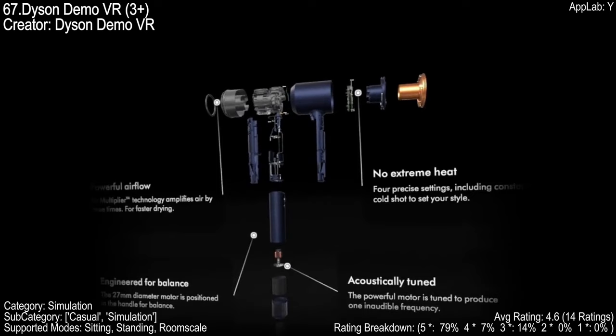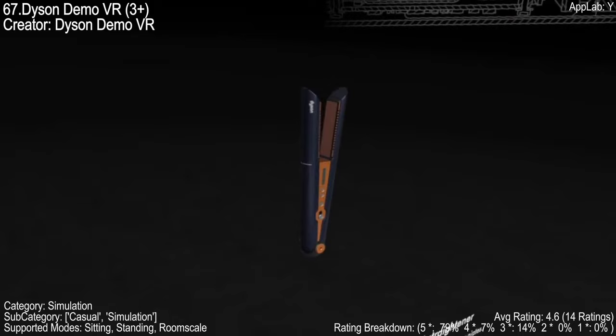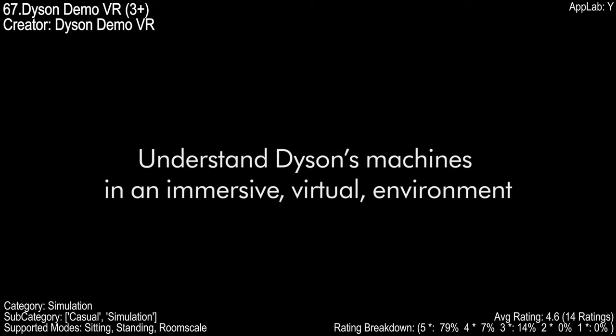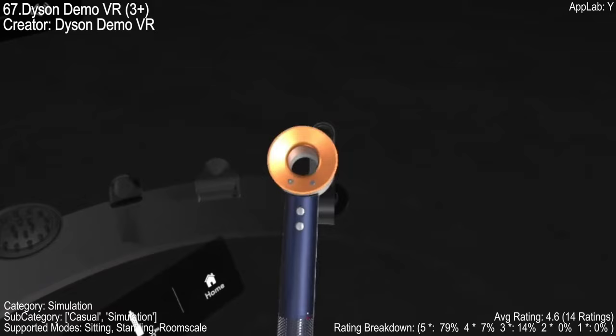Dive into the virtual world with Dyson Demo VR. This game offers a unique experience, allowing you to interact with Dyson products in a fun and engaging way. It's not just a tech demo — it's a captivating story with outstanding voice acting. You can play with hair dryers, straighteners, and other Dyson products, all with realistic physics. It's well made and worth a laugh. With a rating of 4.6 and 14 ratings, it's a must for Quest 2 and 3 owners.